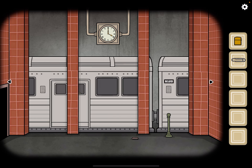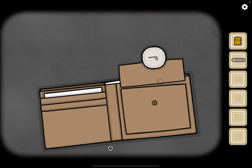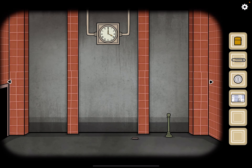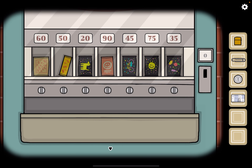And now look at his wallet. We have a coin, some money, and this is just a little easter egg. Okay, let's go back and insert the coin into the vending machine. We have a hundred credits so we can get this, this, and this.